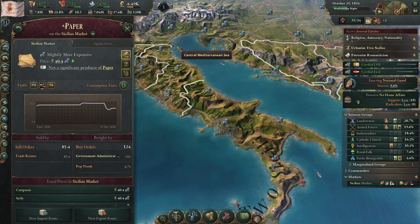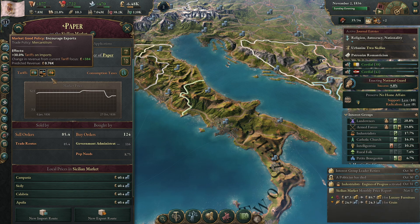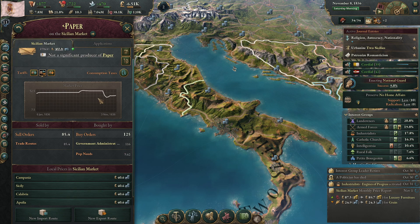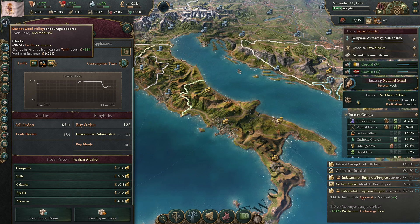God damn, we just solved the paper issue last time. We can subsidize — maybe it's import. Encourage exports... I want to protect domestic supply — no, I don't want to protect domestic supply because we don't really have a domestic supply. Okay, 30% tariffs on imports. We'll make a little bit of cash out of this.